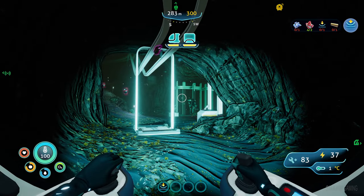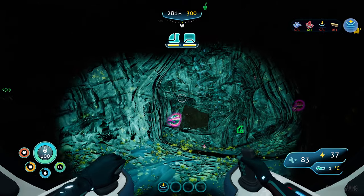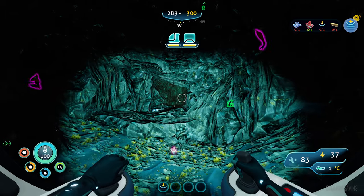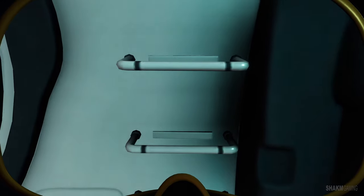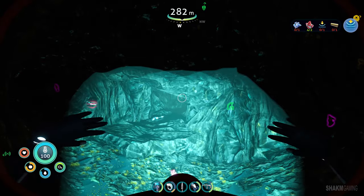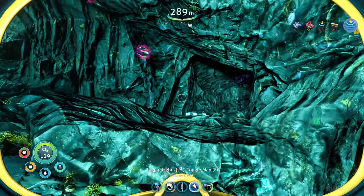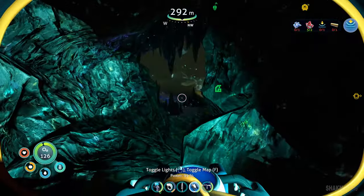We can start... The prawn suit fragments. We can start manufacturing things. Wow, this seems to be... and a ruby. I cannot go through that with my sea truck. Hold on. Seems to be where the artifact is, though. Give me rubies. Show me more rubies. I have the drill arm.